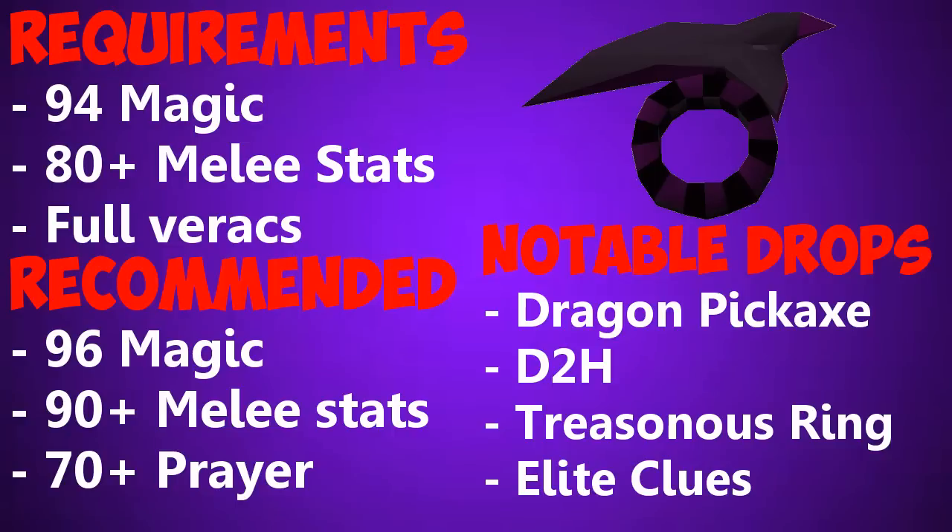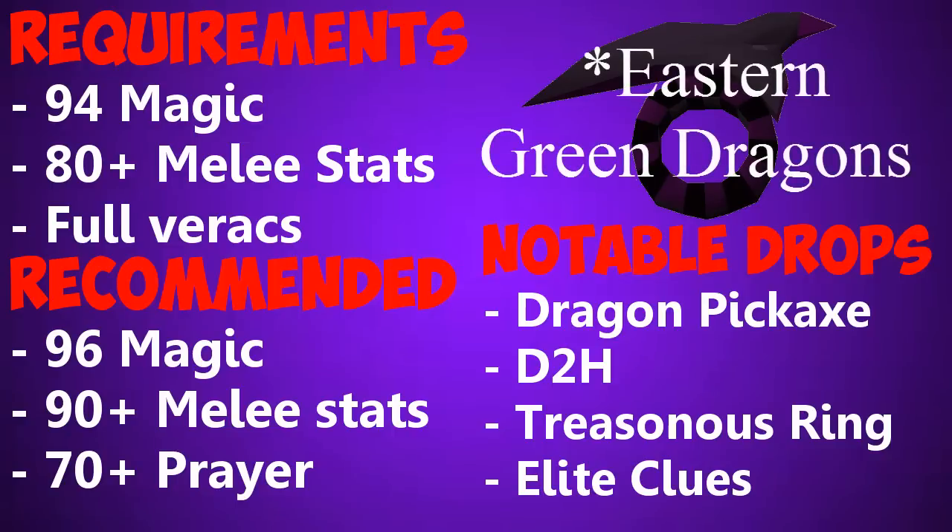Venonatis is a wilderness boss located in roughly level 30 wilderness, just north of the western green dragons area.